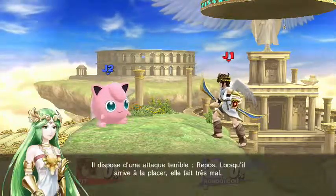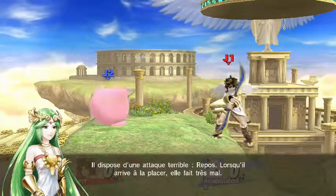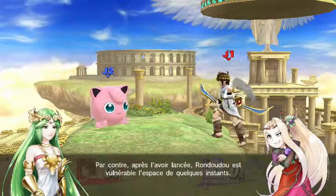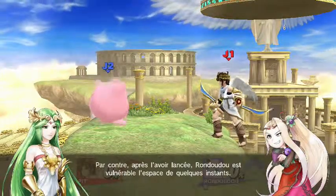And it has a deadly attack called Rest. When Jigglypuff lands this move, the effects can be devastating. However, that move does render Jigglypuff vulnerable for a short period of time afterward.